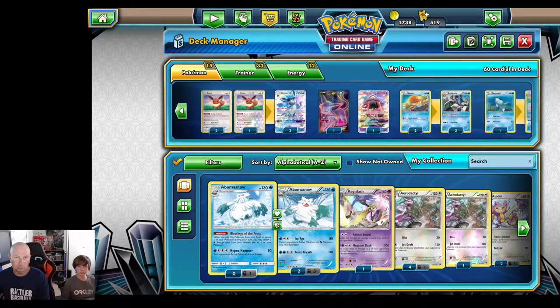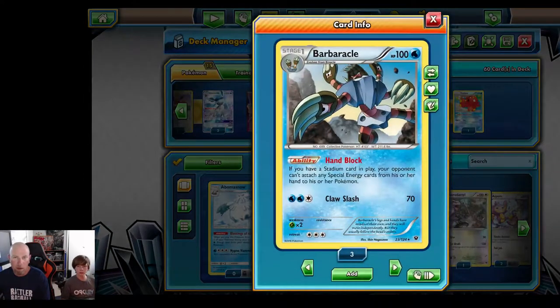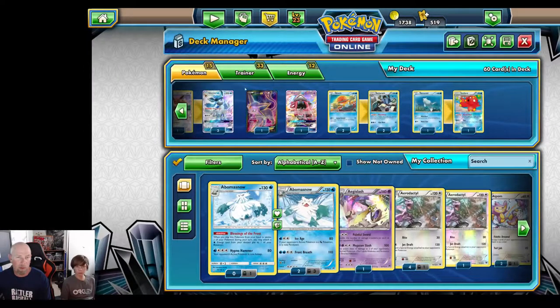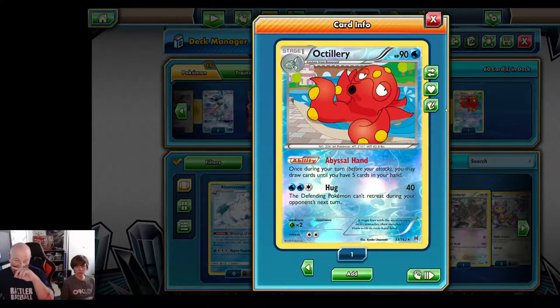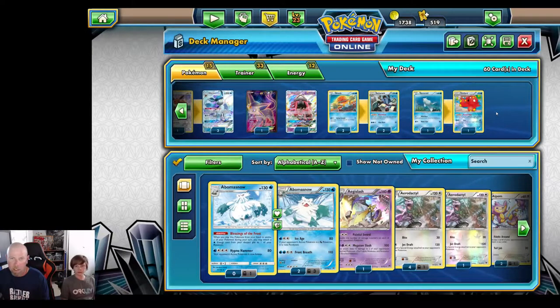The hidden all-star of the deck is Barbaracle. While we have a stadium in play, no special energies can be attached to the opponent's Pokémon — no DCE, no Strong Energy for Buzzwole or Lycanroc. This is a tough card to get around. They can Field Blower the stadium or replace it with their own, but we have answers to that. For extra draw support we have Araquanid — once per turn, draw until you have five. It's a consistency booster so we don't end up with a dead hand.